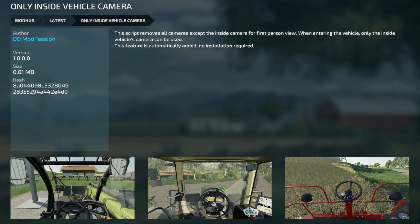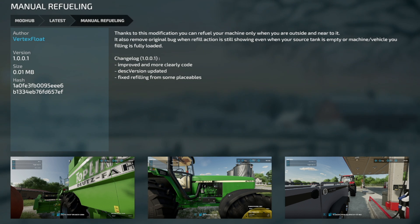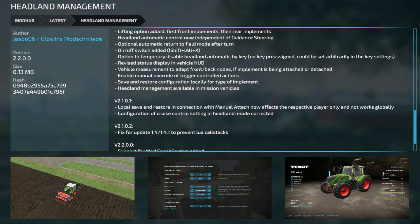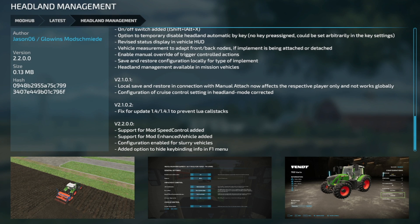We do have two mod updates for PC and Mac players. VS Manual Refueling version 1.001 improved the code description, updated the version, and fixed refilling from some placeables. Lastly, an update to Headland Management version 2.2 — support for the Mod Speed Control add-on, support for the Mod Enhanced Vehicle add-on, configuration enabled for slurry vehicles, and added the option to hide key binding info in the F1 menu.